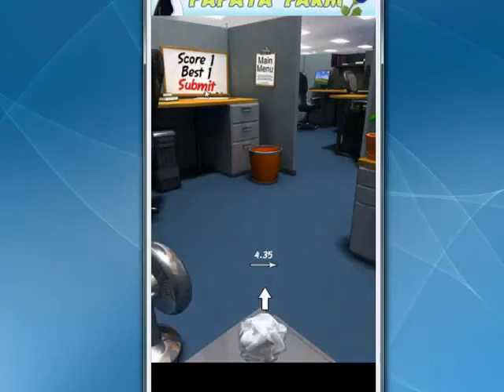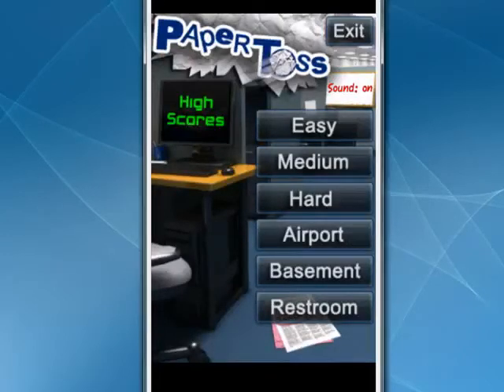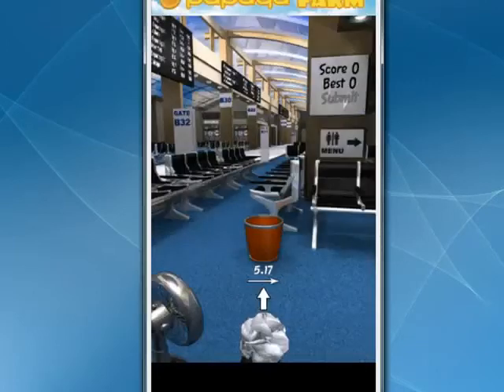So you see I've got one up there — this is a lot of fun. If you press the Menu button, you can turn the sound off and you can submit your score. If you hit the Back button, you can go back, and you can pick things like Airport, which puts you in a different scene. In each place, you have your score and a way to return to the main menu. It can be very addictive trying to figure out how to shoot the paper so that you get it in the basket and get the highest score.